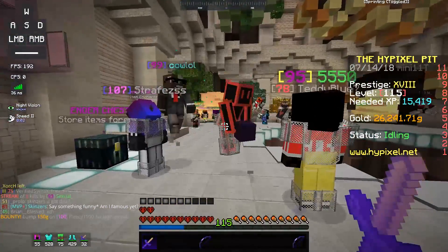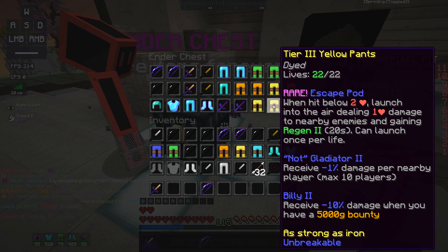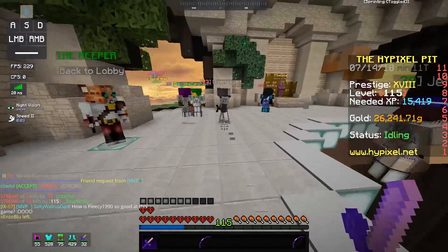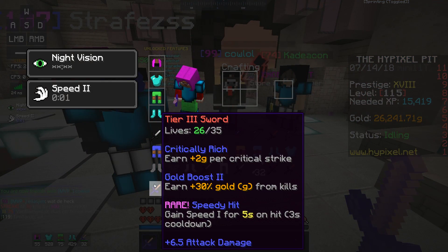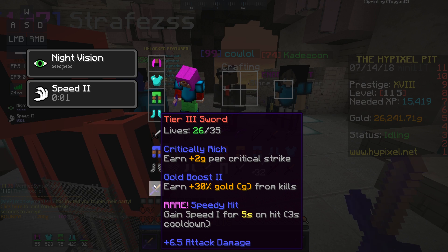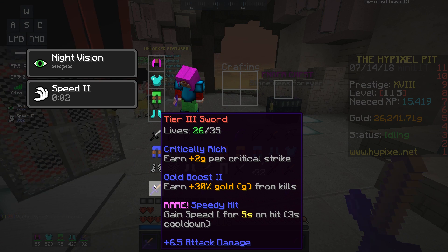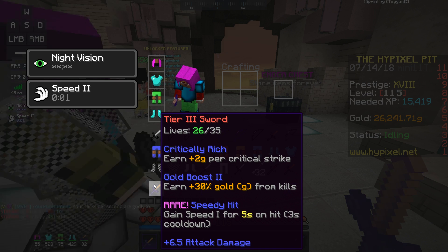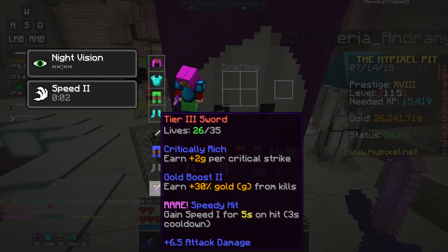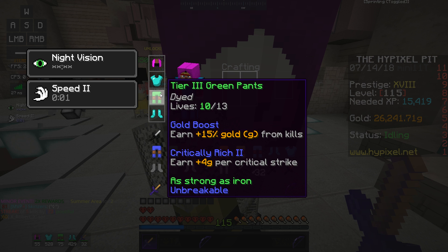Hey, what's up guys! We're back — really nice leggings we got in that intro. We're actually not gonna use those today because today I want to focus on the most gold-based layout you can go with the new mystics. You can get Gold Boost 3, so technically if I had Gold Boost 3 on a sword it would be better than this sword someone gave me in my stream yesterday. But this sword is insane — we get another 30 gold from all kills, we have Critically Rich, and Speedy Hit, meaning we don't have to run for a strike. We're running it with these kind of mediocre leggings, but we also have Critically Rich 2 on those as well.